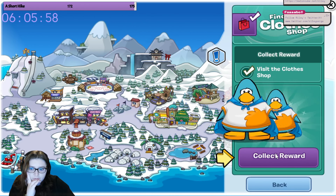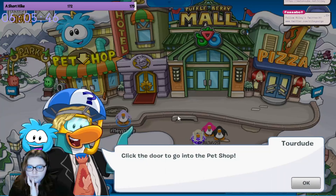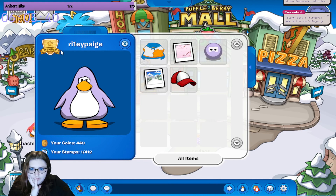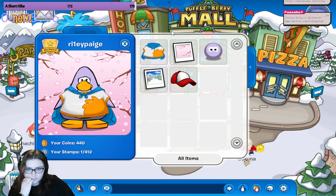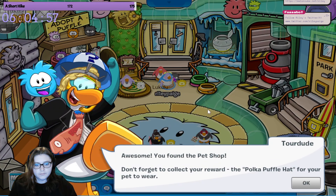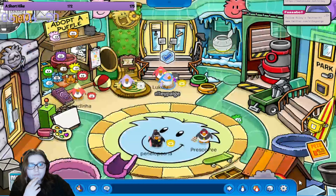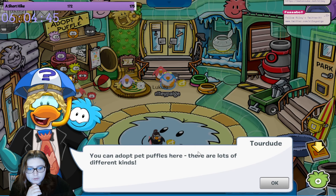Let's find the pet shop. Click the door to go into the pet shop. Can I check my inventory first? I look goofy. My goal is to collect all 412 stamps. You found the pet shop! Don't forget to collect your Rewards - the Polka Puffle hat for your pet to wear. I want a pet.